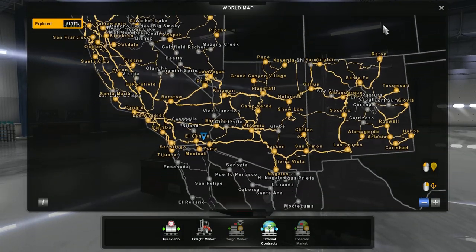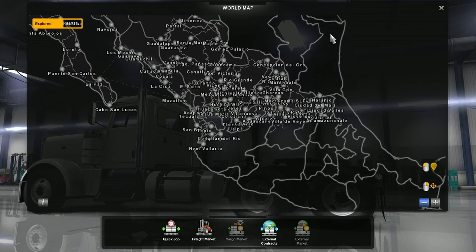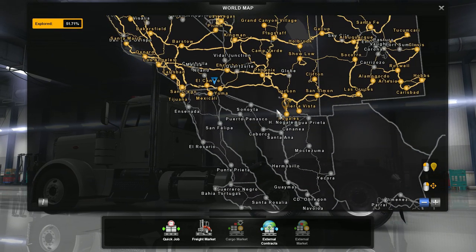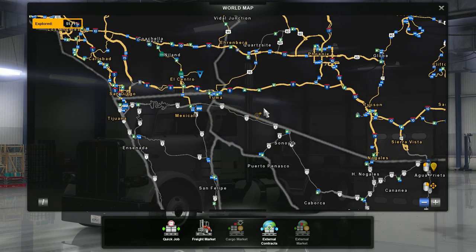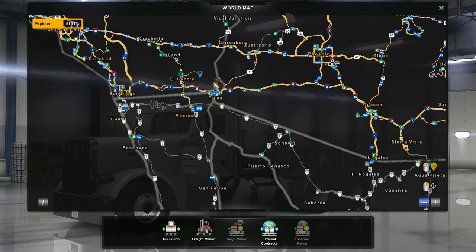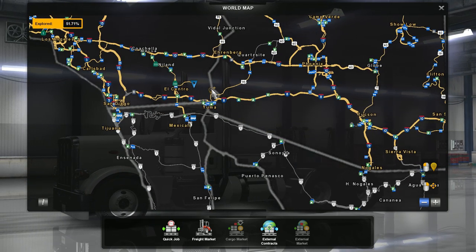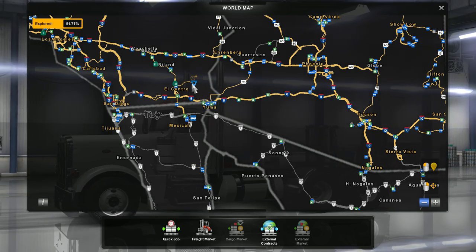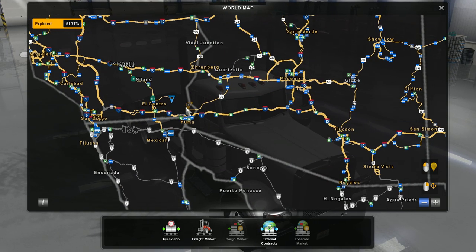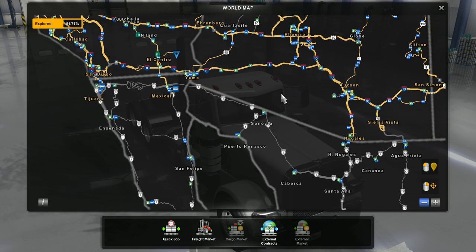Here is the map again, this time with Mexico Extremo, Mexismap, and Viva Mexico added as well. It's not 100% clean — here we have one missing piece of road. But that is also the only issue I have found with this setup. If you can't live with that, you'll have to remove the Mexican maps and use MHA Pro only. But this is my suggestion for a map combo for MHA Pro — adding all the Mexican maps.